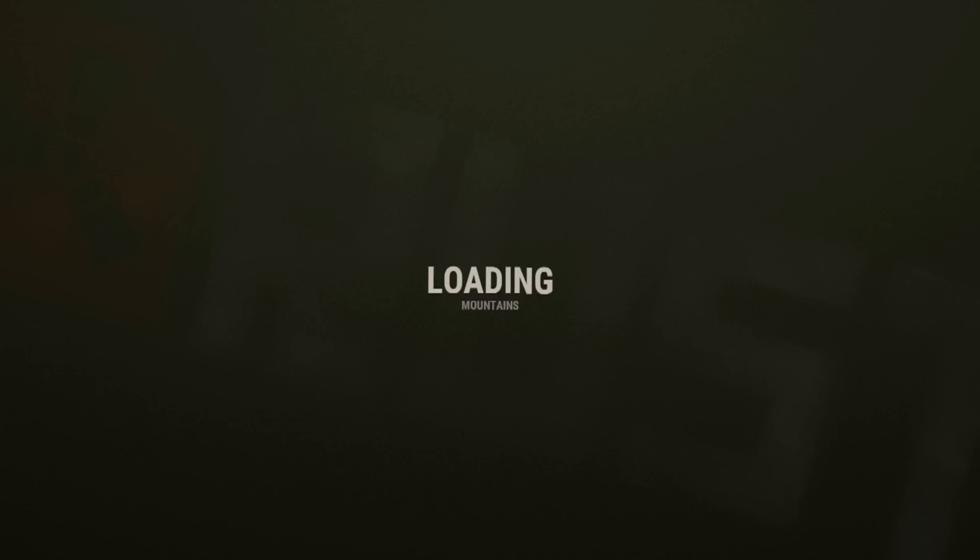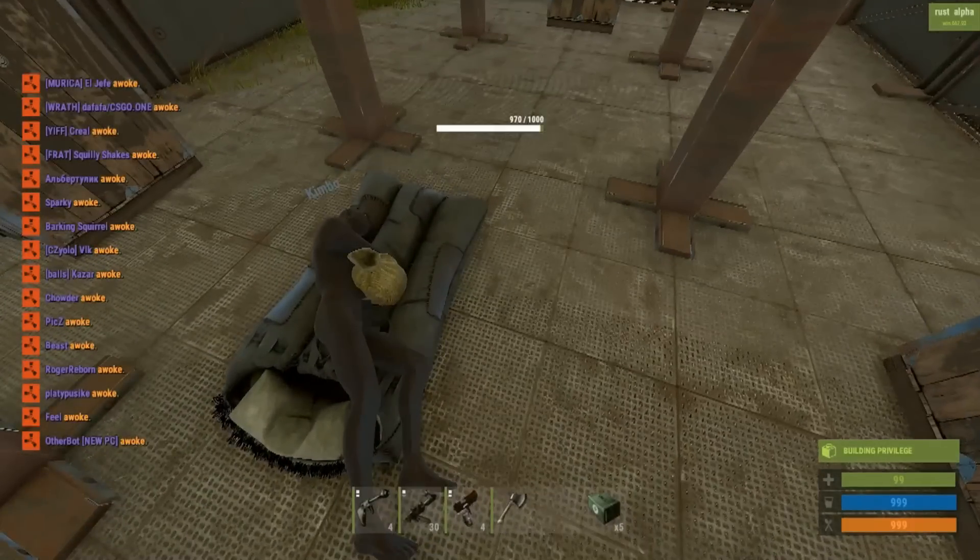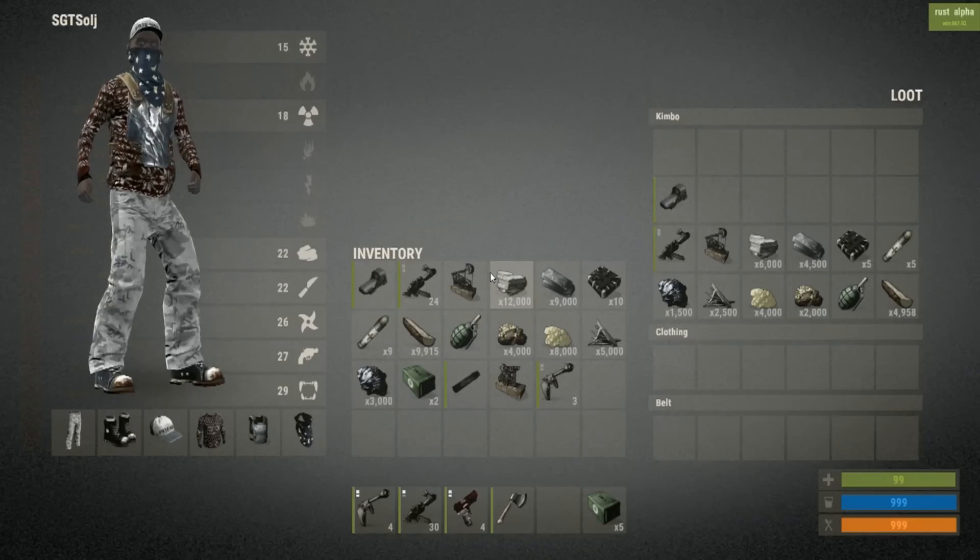For those of you that were on the server at the time of the restart, I apologize, but I did have permission from the server owner to do this, so be nice. It's going really quick now and we're up. The dead body despawned — no surprise. We go to Kimbo Sleeper, and look at that — all the items are duplicated.